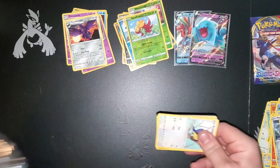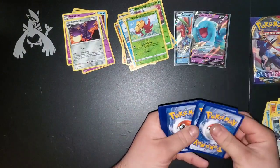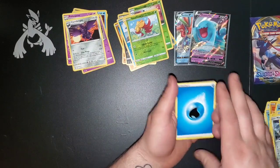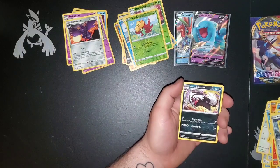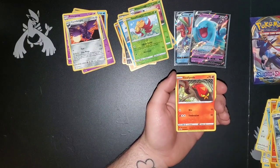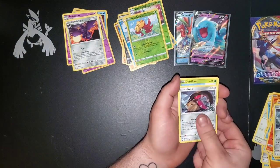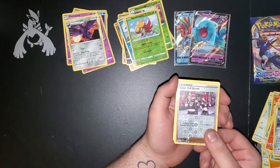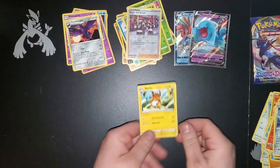That's our last couple of packs here. Water Energy, Hitmonchan, Great Ball, Galarian Linoone, Rookidee, Sizzlipede — my boy — Snom, Mawhile, another Gossifleur, Reverse Team Yell Grunt, and a Raichu for our rare on that one.